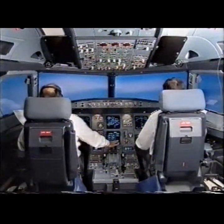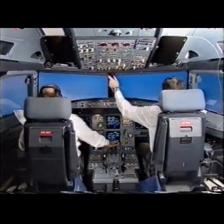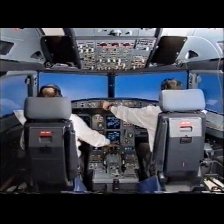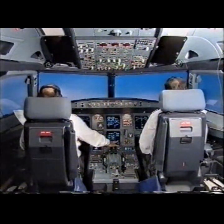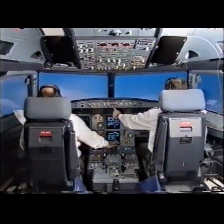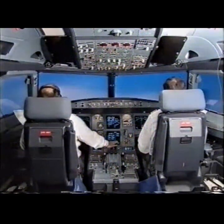Positive climb. Gear up. Select green dot speed. Green dot speed selected. Engage the autothrust. Manual target, autothrust blue. Check. Landing gear is up.